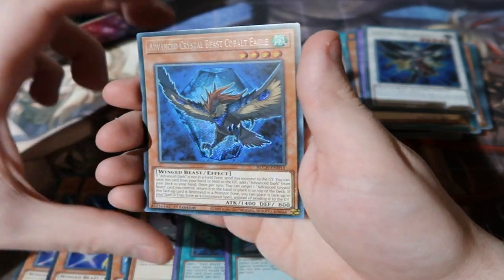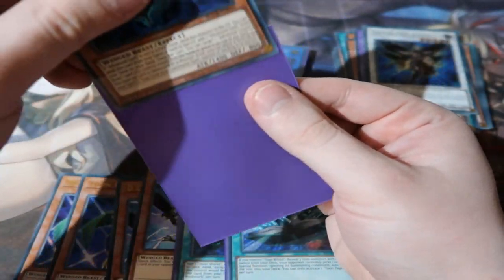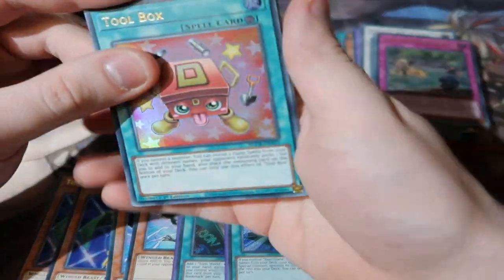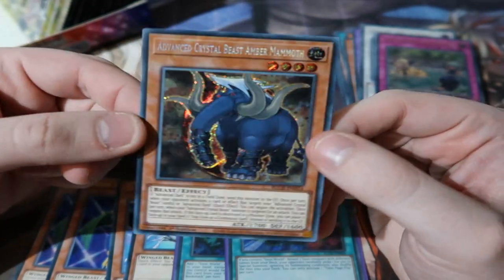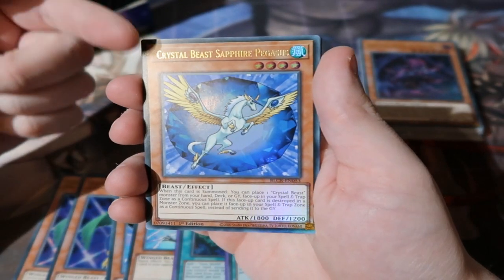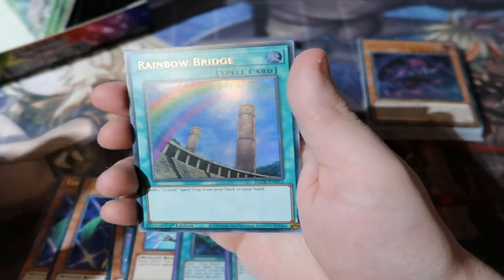Blackwing, Amazon Hot Springs, and we got the Advanced Crystal Beast Cobalt Eagle — a good secret. We've pulled quite a lot of Crystal Beasts in the past off camera too with friends and colleagues at work. We also got Advanced Crystal Beast Amber Mammoth — wow! As you guys know, in the original Yu-Gi-Oh! GX series, Crystal Beast Amber Mammoth had a voice actor who did a total Schwarzenegger Terminator 'I'll be back' impression — it was quite funny. We've got Sapphire Pegasus — the main Crystal Beast card — Amber Mammoth, Blackwing, and Rainbow Bridge, which is a very good card.